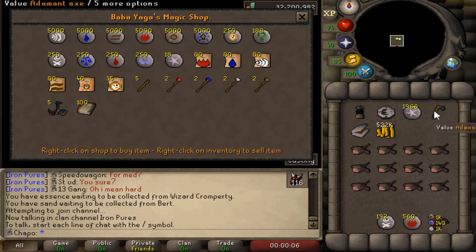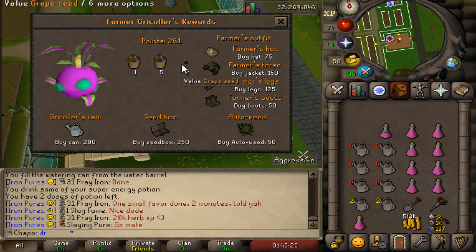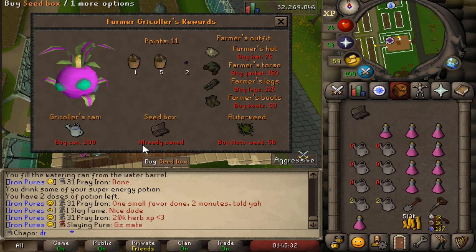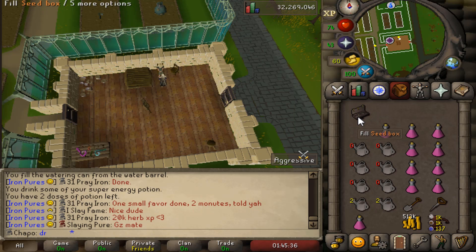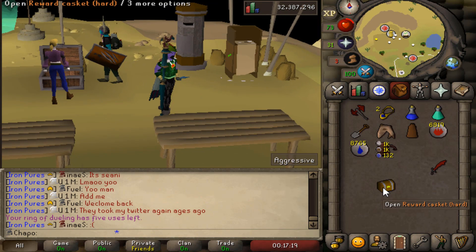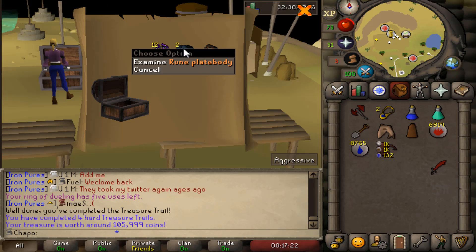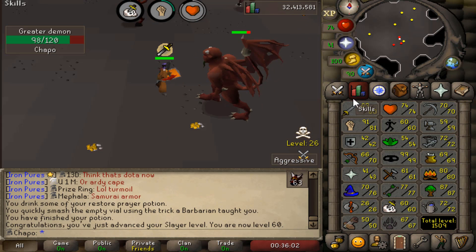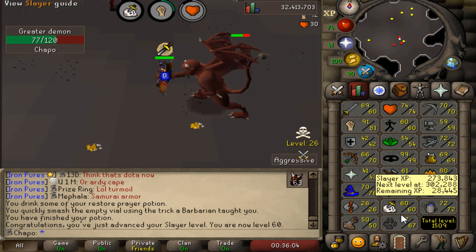A few hours later I got a seed box. I wanted to get this out of the way pretty early so that when I do Master Farmer - because I need a lot of ranar seeds for the slayer grind - it'll make Master Farmer a lot more tolerable. The good part about getting this master scroll book is that I can put all my teleport scrolls in there and save a lot of bank space, because I always have a full bank - it is ridiculous.